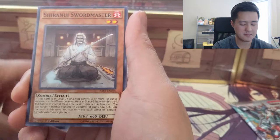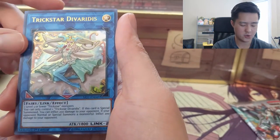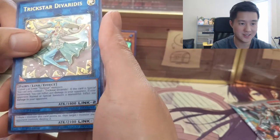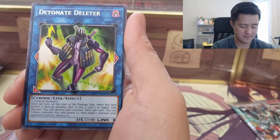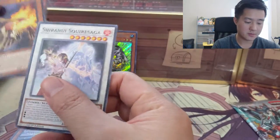Next pack: Time Thief, Shiranui, Trickstar Devoured, followed by a Detonate Deleter — sounds great. And another Shiranui.